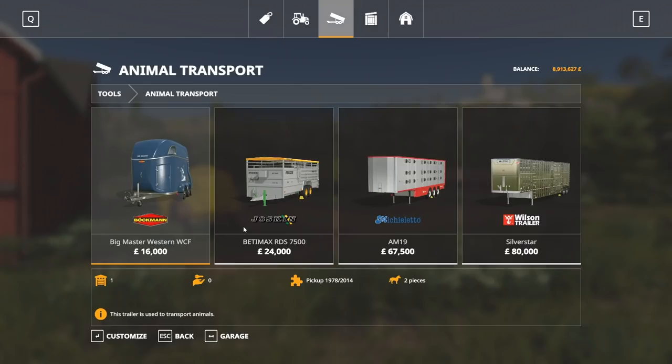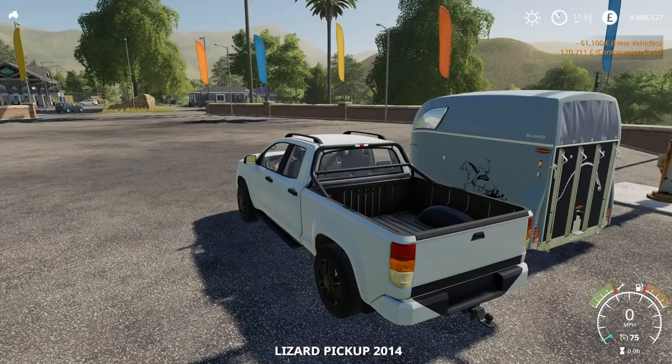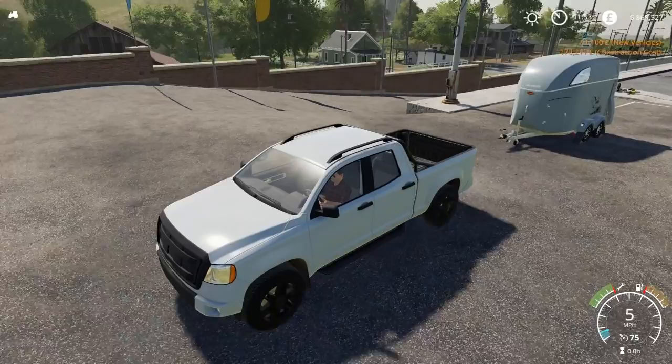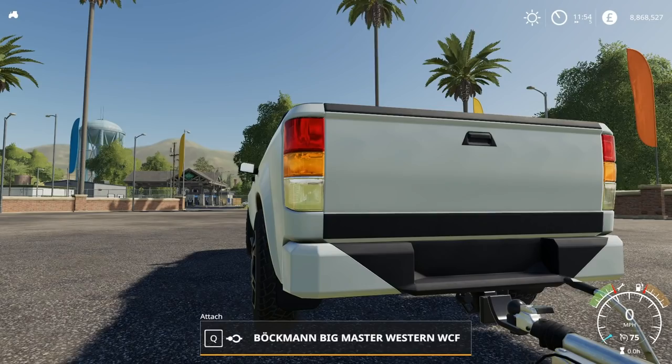Whilst we are here, let's go ahead and get ourselves the pickup truck as well. So what we're going to do now is get into our Lizard pickup and back up into the horse transport trailer — get that hooked up. We actually have the cables going into the electronics, as you can see, which is new to FS19. There's the plug and it plugs in like that, so we have all our brake lights and stuff working.